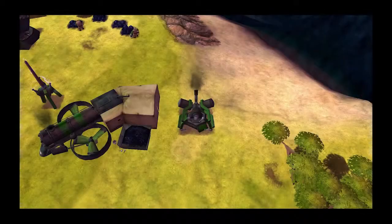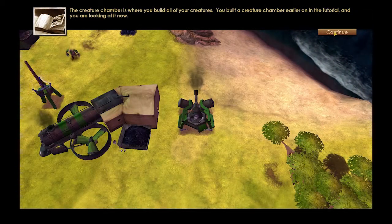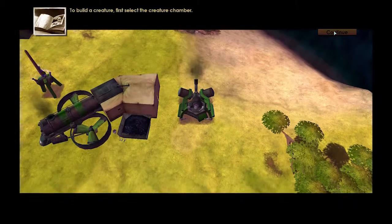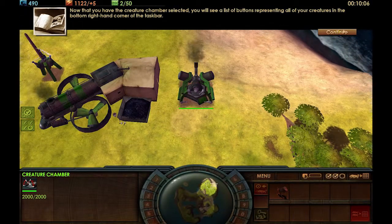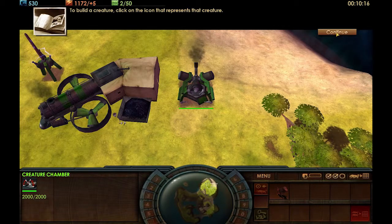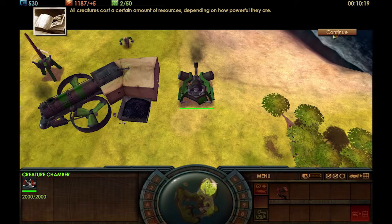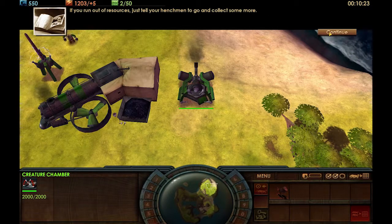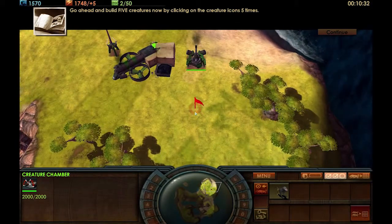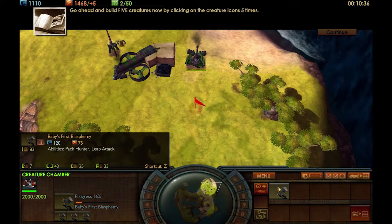The creature chamber is where you build all of your creatures. To build a creature, select the creature chamber and you will see a list of buttons representing all your creatures in the bottom right-hand corner. To build a creature, click on the icon that represents it. All creatures cost a certain amount of resources depending on how powerful they are. Let's set our blasphemies to go — one, two, three, four, five. We'll let them come out and take a look at them.